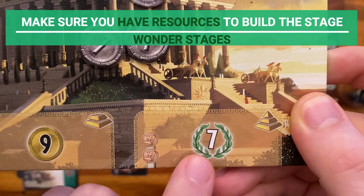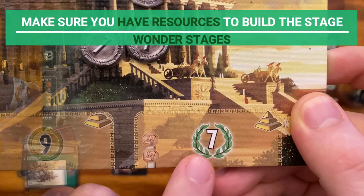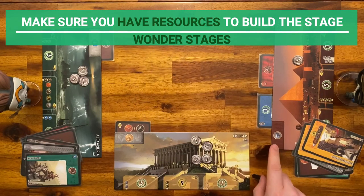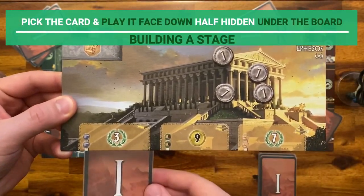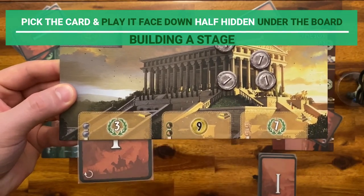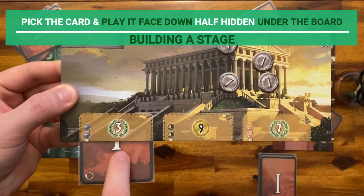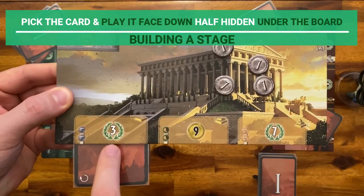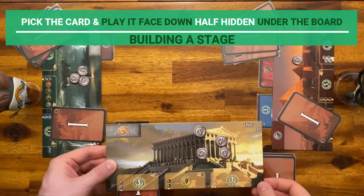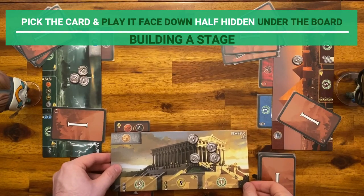Make sure you have the resources needed before taking this action. In this case, I will buy the two stones from my neighbors on the right and left. To build the stage, pick the card you choose for the round — use a card you don't want your opponents to have — then play the card face down, half hidden under the wonder board to show that the stage is built. The card has no other effect and is not considered to be a structure.